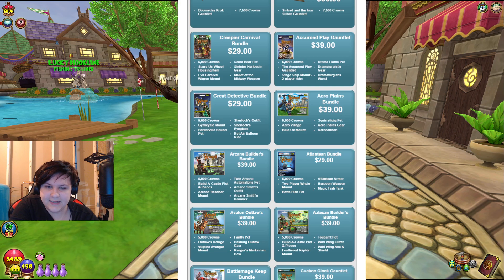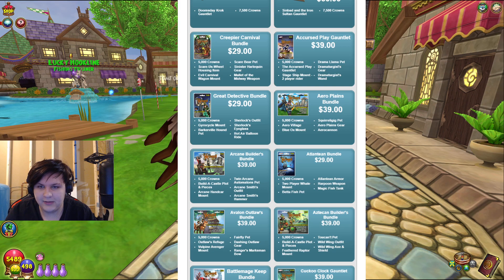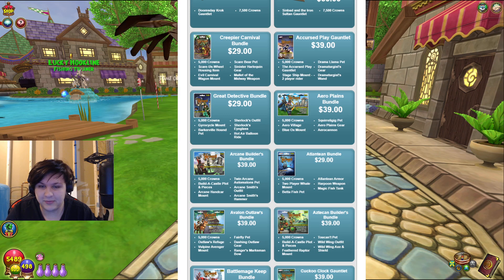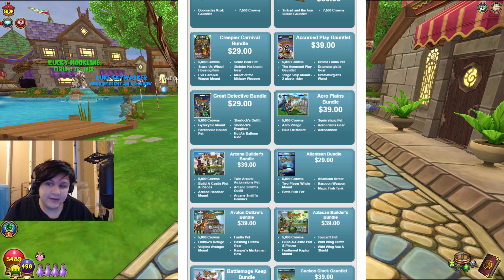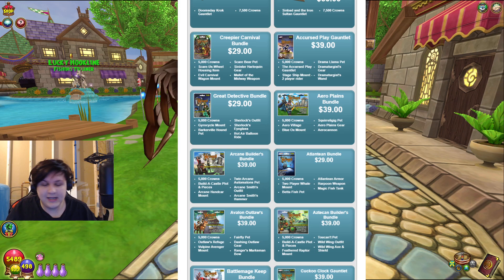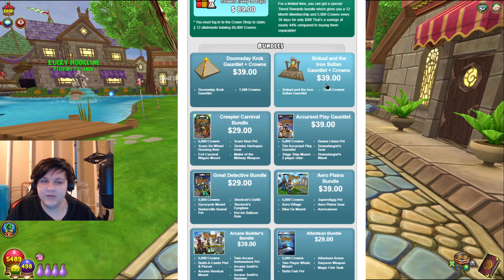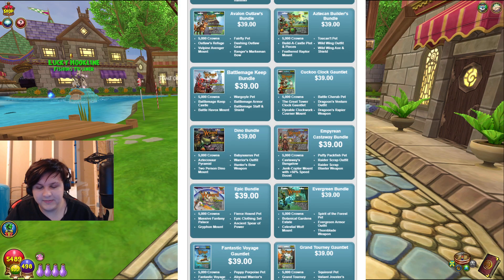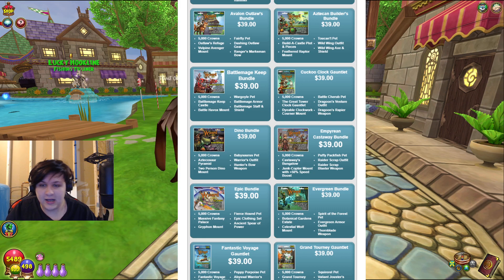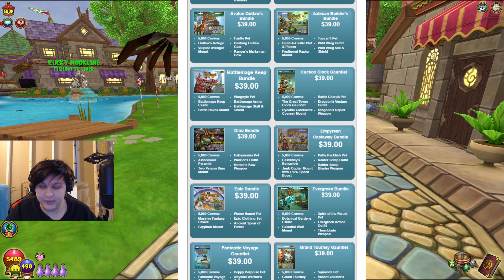But another thing that comes with bundles that is pretty cool is the gauntlets. You can get the Doomsday Croc Gauntlet, the Sinbad Iron Gauntlet, the Cuckoo Clock, and there are so many gauntlets on here — I'm not going to list all of them. But basically, gauntlets are a pretty cool addition. A lot of the older ones give a lot of XP, so if you want to get some wizards up in level beyond where they are right now, that could be a good way to do it.